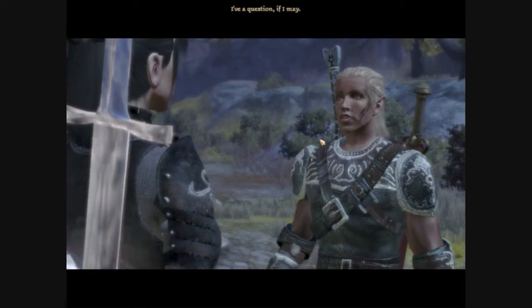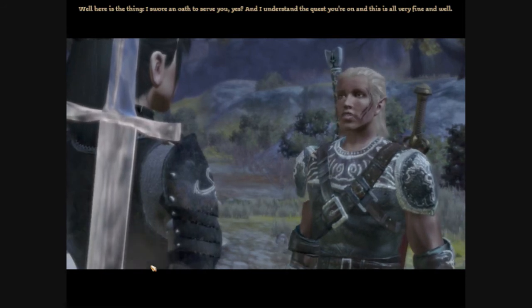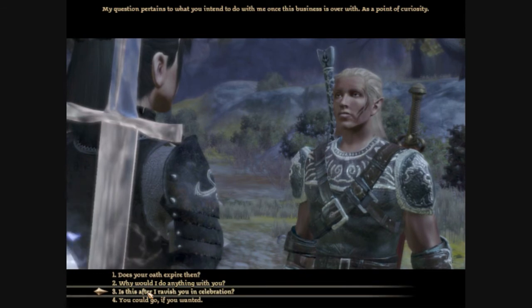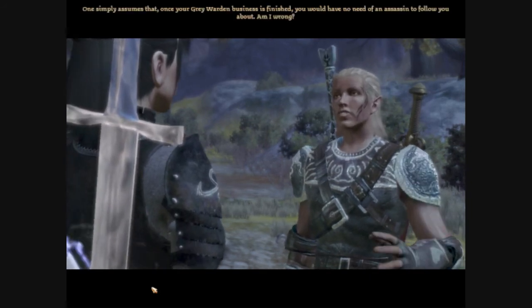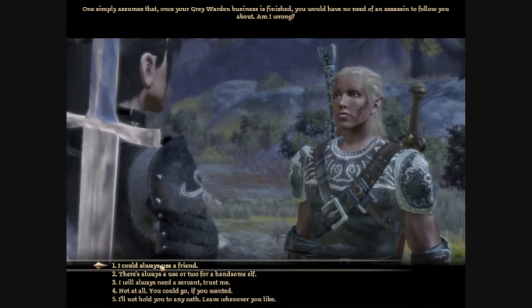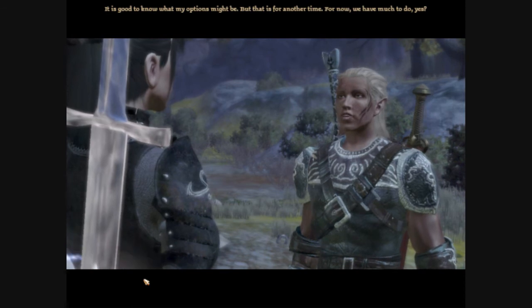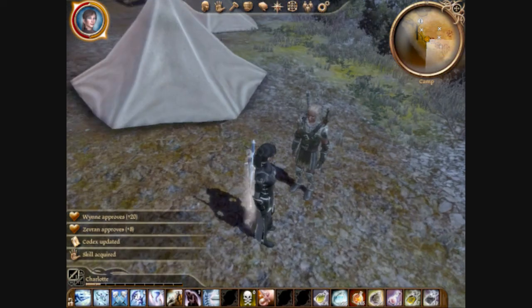I have a question, if I may. Go ahead. Well, here's the thing — I swore an oath to serve you, and I understand the quest you're on. My question pertains to what you intend to do with me once this business is over, as a point of curiosity. Is this after I ravish you in celebration? Of course it is afterwards — the ravishing part is a given. One simply assumes that once your Grey Warden business is finished, you would have no need of an assassin to follow you about. Am I wrong? I could always use a friend. Not more than friends? We'll have to see, won't we? Indeed we shall — it is good to know what my options might be. But that is for another time; for now, we have much to do. Just knowing that he might be accepted somewhere.